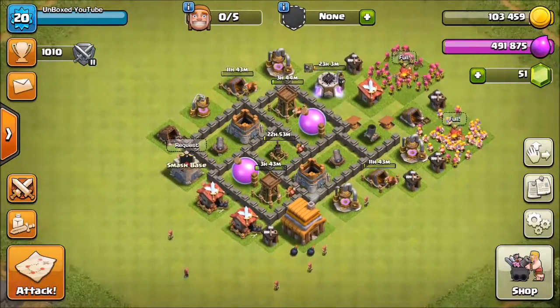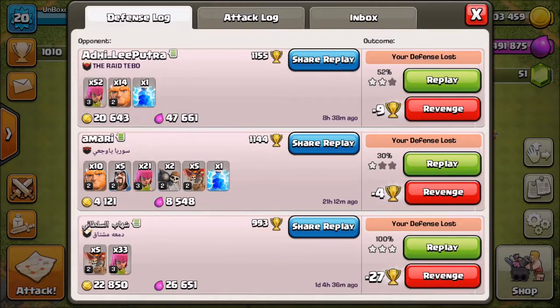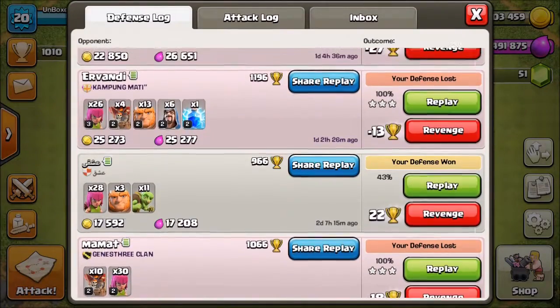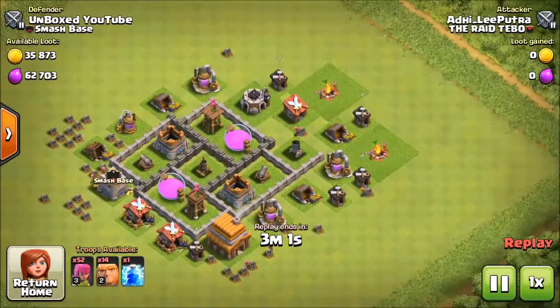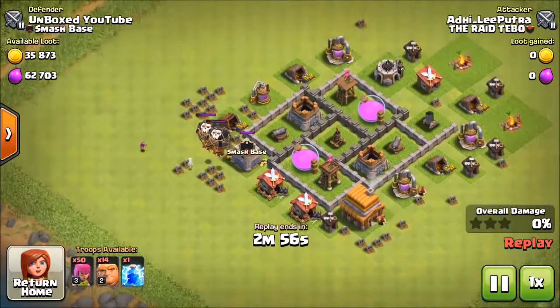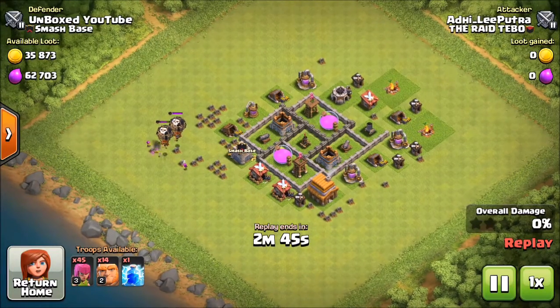Some of you might be curious how defense is working on my base. At this low level, defense is kind of pointless. Looking at the defense log - nine cups, four cups at least, and they didn't get three stars there. This individual already attacked - maybe my defenses were down. I had some loons in the CC. He's doing what you're supposed to do: draw out the CC, bring everybody out away from your troops, then eliminate it with a bunch of archers. That CC would be gone, those loons would be gone, they're no threat anymore.